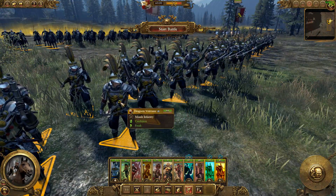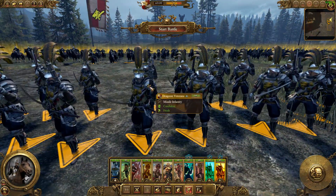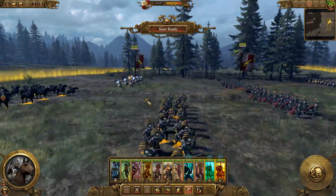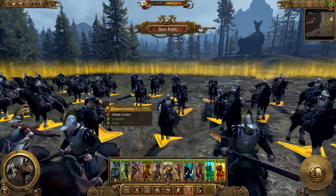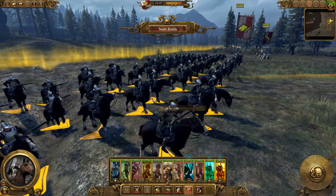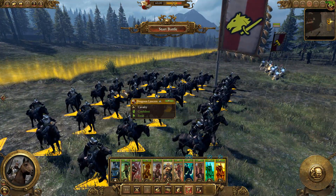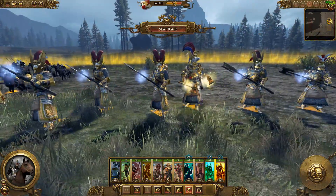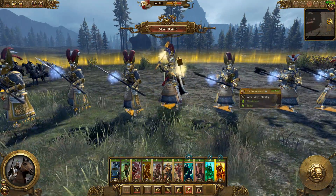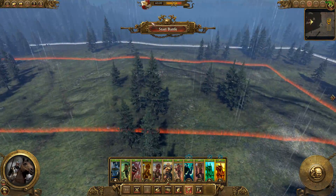Behind them are some dragoon veterans and these guys have pistols and also a sword. Should be interesting to see how they actually do in battle. I wonder if they actually use the sword and the pistol at the same time - that'd be pretty cool. Behind them we have some cavalry: these are some dragoon outriders, more kind of just mounted rifles. And we have some dragoon lancers which are really cool - kind of reminded me of Napoleon Total War. And finally the last unit is this really beefy unit called the Immortals. These guys are really, really OP and they're going to be doing a lot of damage in this battle today.